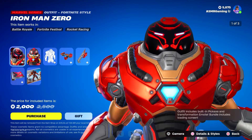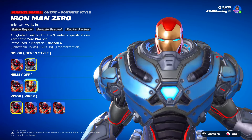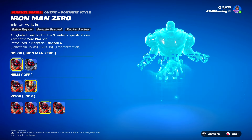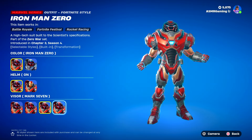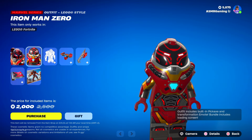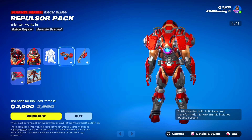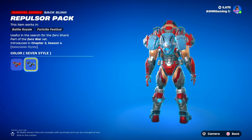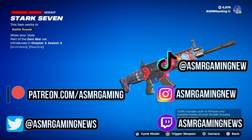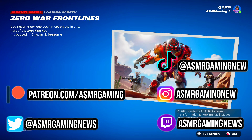And then down here we got the Iron Man Zero bundle — 'Iron Man Zero, a high-tech suit built to the scientist's specifications.' You can remove the outer helmet so you can see Iron Man underneath — kinda cool. There are also different visor styles, as you can see — you can switch it up depending on what you're feeling. Here is the Lego version of Iron Man Zero. 'Iron Man Revealed' built-in emote — 'double the helmet, double the protection.' Here is Repulsor Pack back bling — 'useful in the search for the Zero shard.' Looks nice. Bladed Gauntlet — 'a wrist-mounted blade for combat.' We got the Stark 7 wrap, which goes great with the Iron Man suit colors, and the Zero War Frontlines loading screen — 'you never know who you'll meet on the island.'